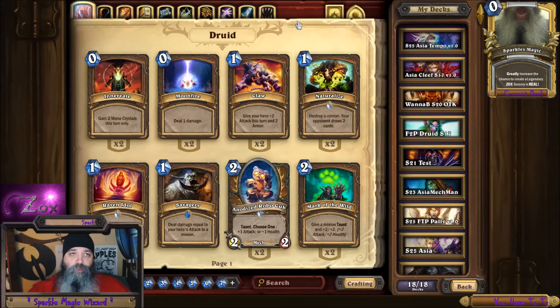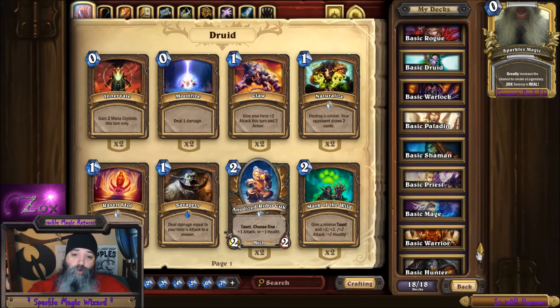The first change we're going to talk about is if you look at your deck list, you see you've got 18 now, where you only had 9 before. They've added the basic decks for you already for each specific class, for all 9 classes, hence where you get 18.